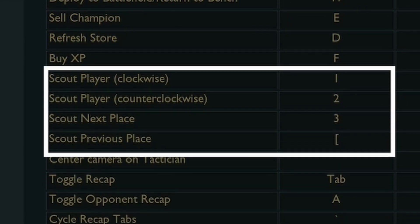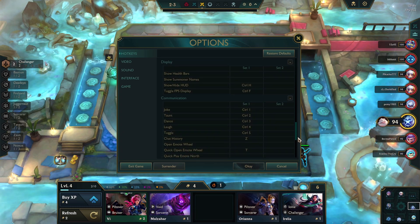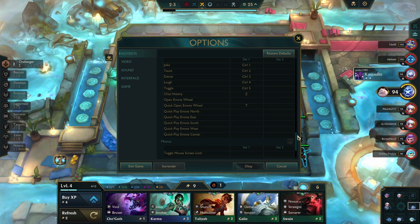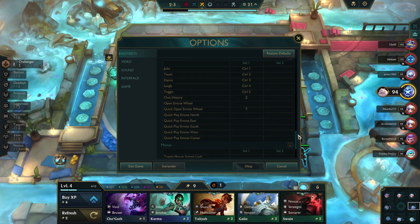There are also scouting keybinds that are really useful and that we should all probably use way more than we do. There are also additional keybinds such as emotes, player movements, etc. further down the list. These other keybinds however do not impact gameplay, so they are not as necessary.